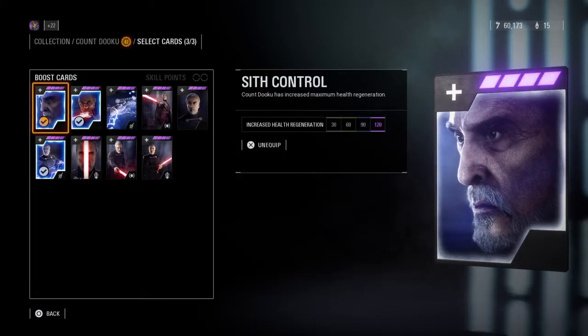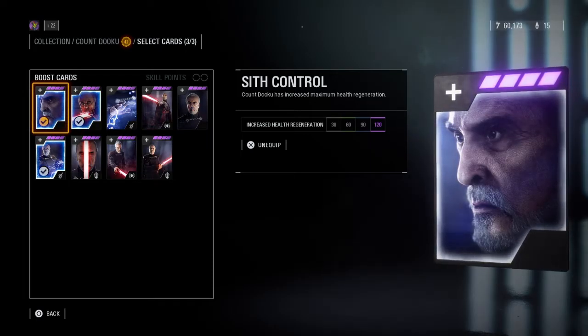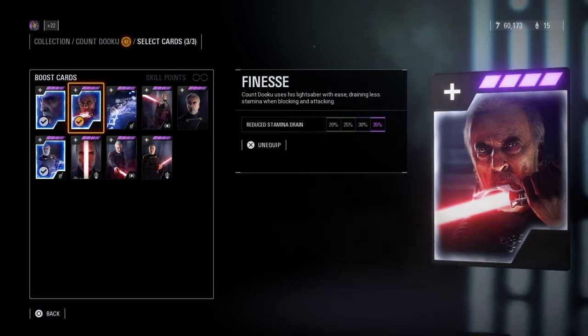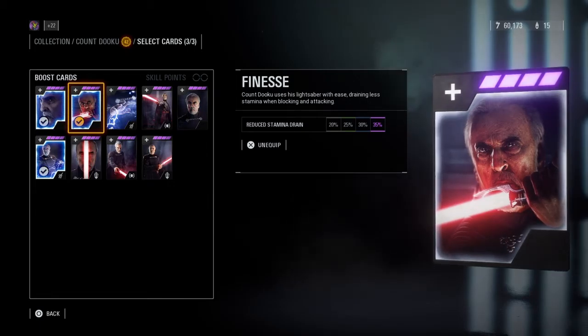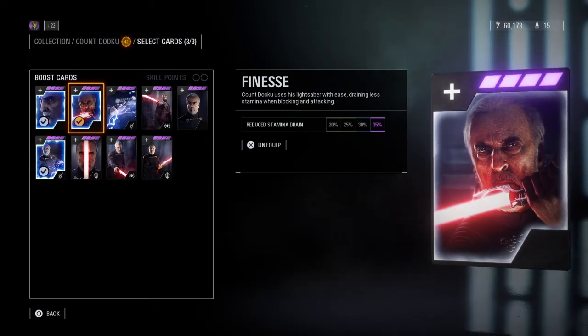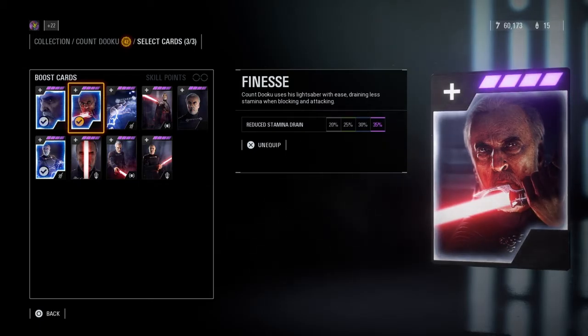Moving over to the best star card setups for trooper-based game modes for Count Dooku. The first star card is called Sith Control. This increases the maximum health regeneration he can do by 120. The next star card is called Finesse. This drains 35% less stamina when blocking attacks. I find Count Dooku has stamina that runs out really quickly, and if you come up against 10 troopers, they will instantly melt your stamina. Personally, I just love putting this card on.